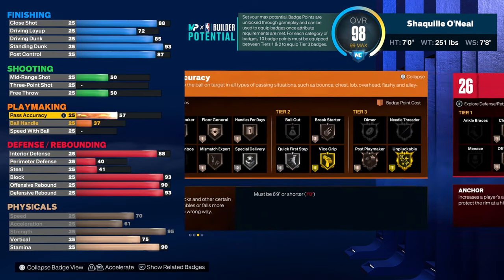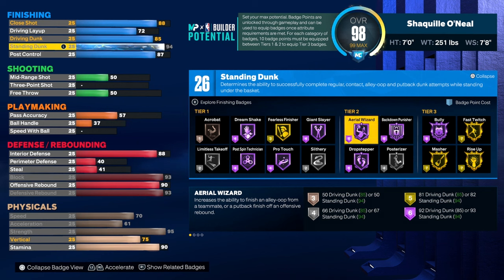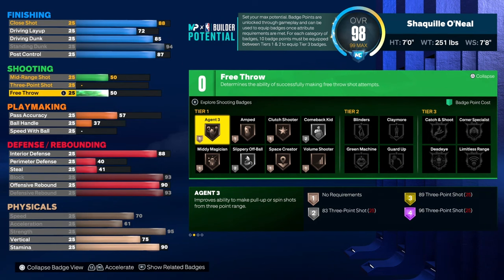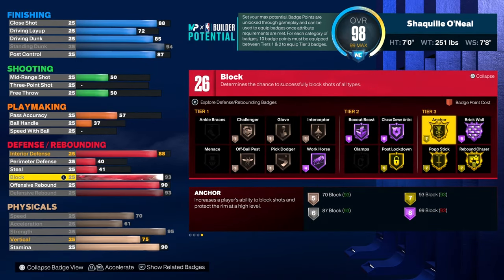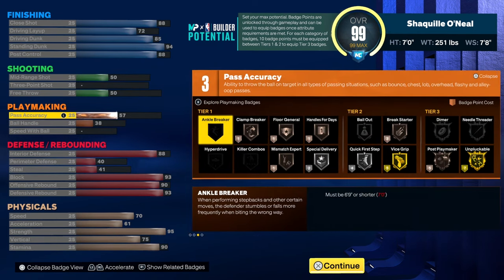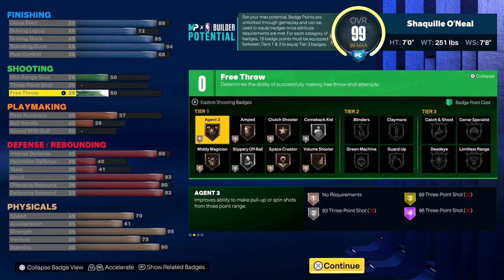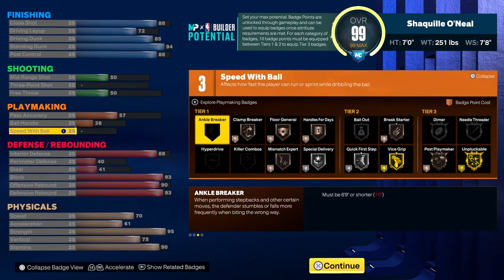And then a 90 stamina. Now you have a little bit left, so we'll put this here — you can have 26 finishing badges. Shaq did not shoot free throws, he's not a good free throw shooter, so we don't care about that. You can get 27 finishing badges — that's hard. So 27 finishing badges, no shooting, don't care. Three playmaking and 26 defensive. This is Shaq right, I'm not gonna lie, this is definitely Shaq.